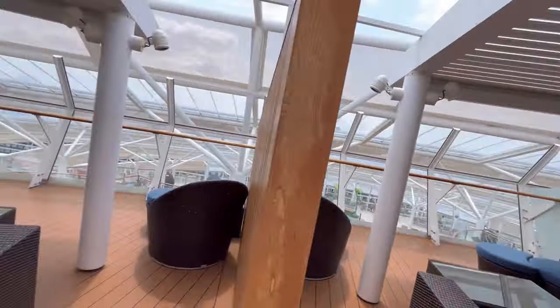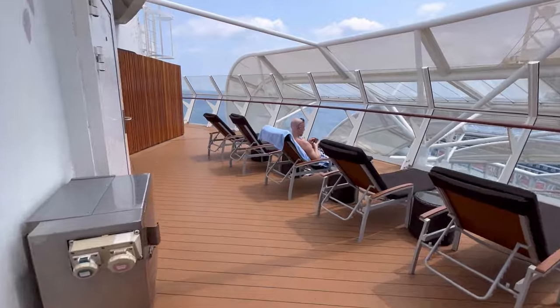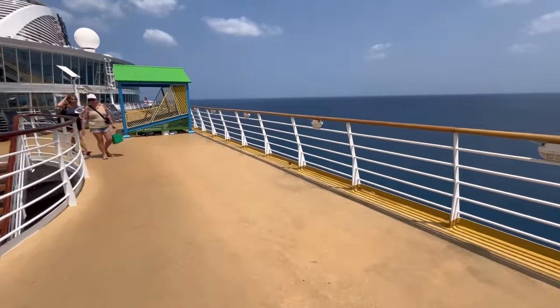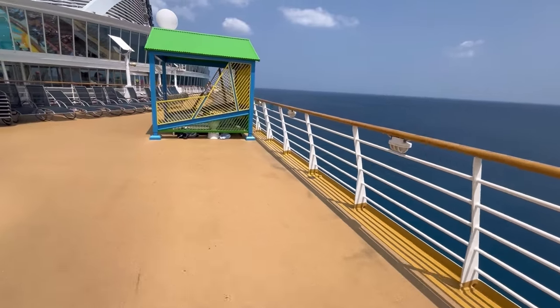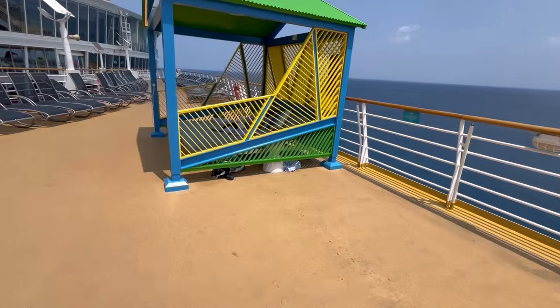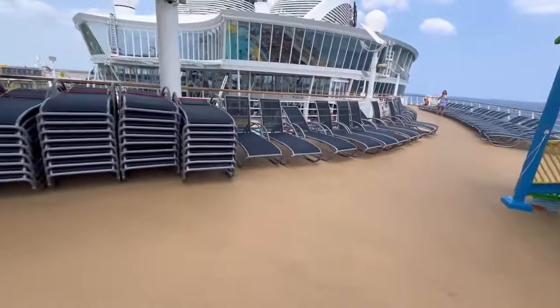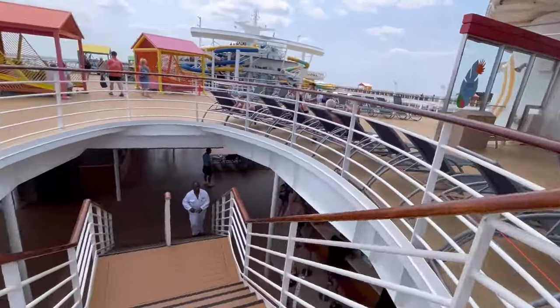The Sweet Sun Deck also has casitas available with a dedicated bar staff — these can run $200–$400 a day at sea. The Mast Bar is also up here on deck sixteen, near the Sweet Sun Deck.